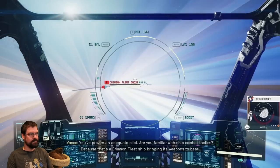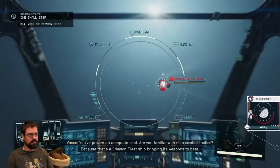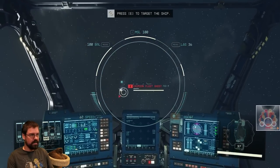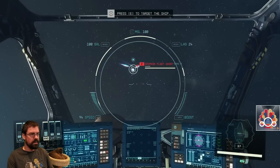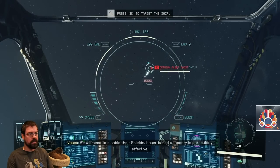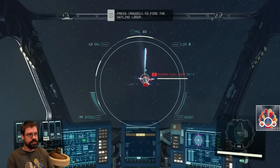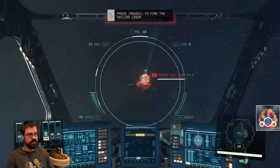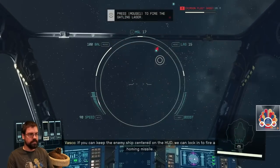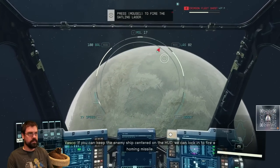Are you familiar with ship combat tactics? Because that's a Crimson Fleet ship bringing its weapons to bear. We will need to disable their shields. Laser-based weaponry is particularly effective. If you can keep the enemy ship centered on the HUD, we can lock in to fire a homing missile.